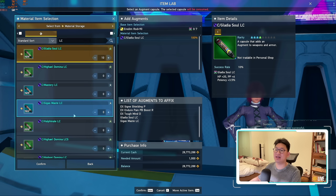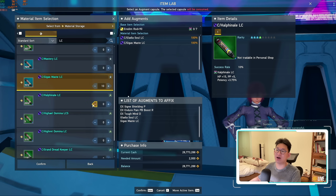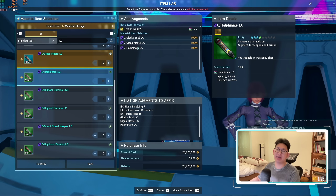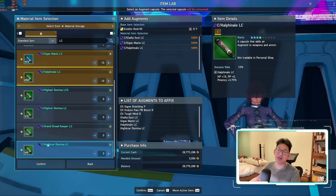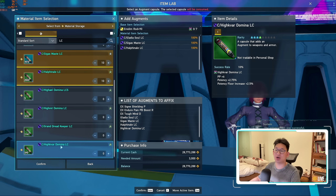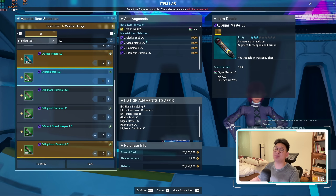I recommend putting Gladius Soul LC, Gigas Maste LC, and Hal Finale LC — these are probably going to be your top picks. After you pick these three LC capsules, the last choice is really up to you. If you want to be a bit tankier, you can go with Grand Dread Keeper LC. However, if you just care about damage, you can go with High Kavaris Domina LC or any of the Domina LCs, as they all give you 2.75% potency. The reason we picked these LC capsules is because they are super easy to obtain — there are a ton of shops you can exchange for them, and if you just run the limited time quest, you get a ton of these.